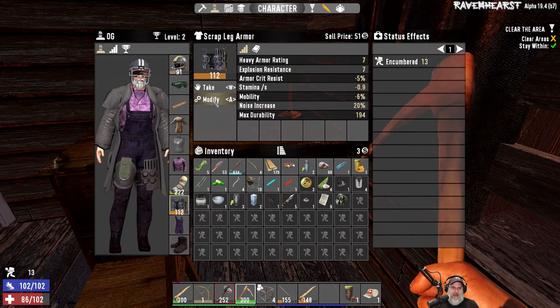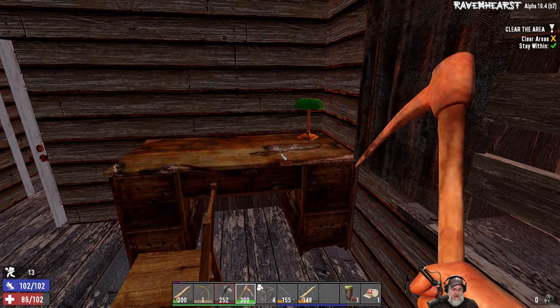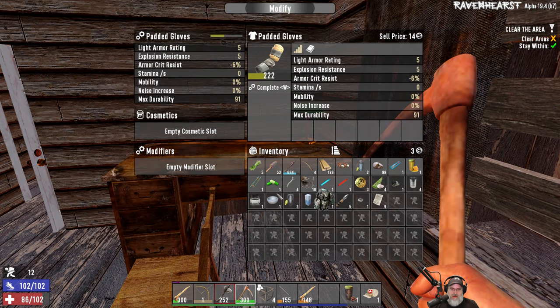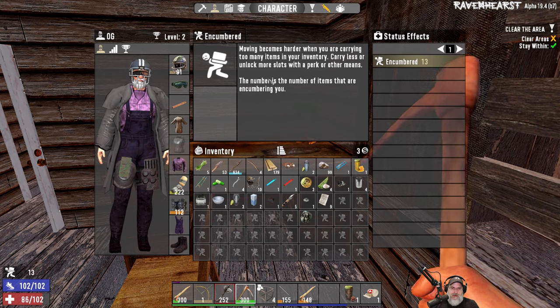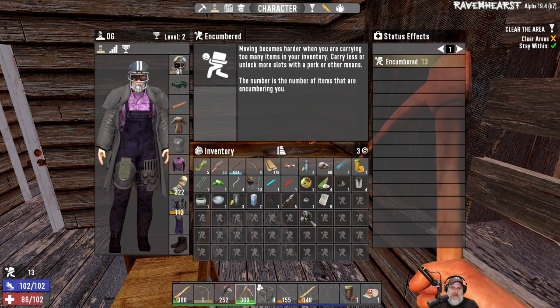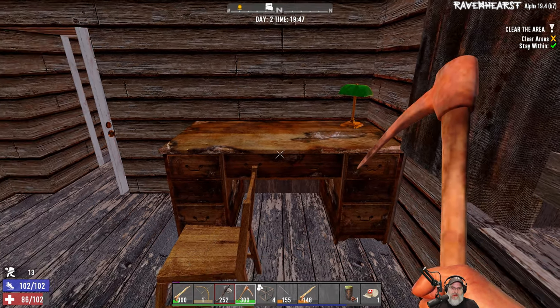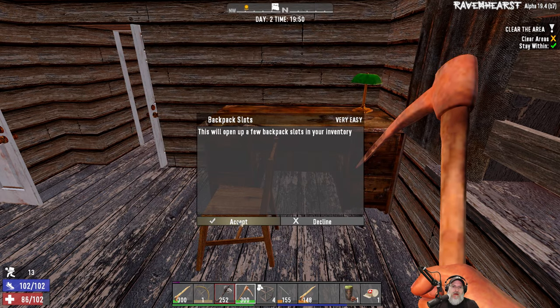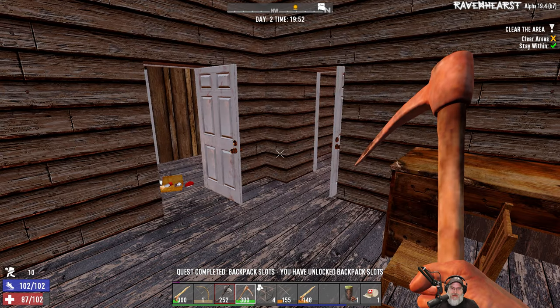Okay, so how do we equip this? Is this like a chest piece thing? I think we have to have armor to use it - what about this, can we put it here? For goodness sakes, I keep hitting the wrong button. Okay, this is armor - where do we put it? Oh so it's something we... Moving is harder when you're carrying too many items, yeah right. But I'm confused - how do we actually use this? Oh oh okay, so it's like a skill! Okay, you've unlocked backpack slots - nice!